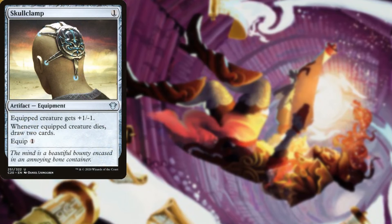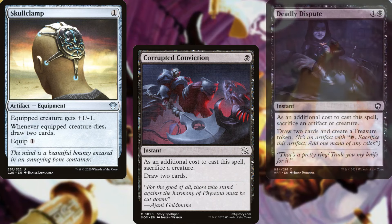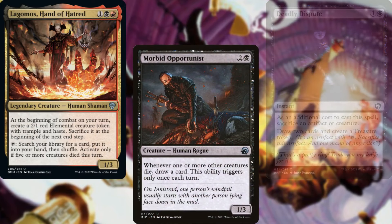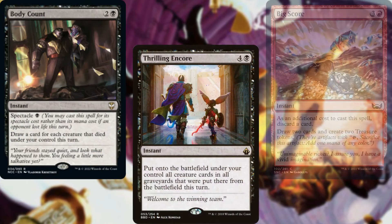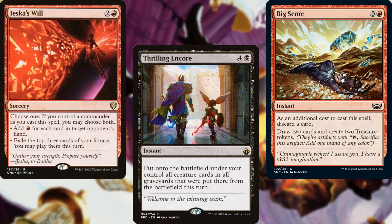Skullclamp, Corrupted Conviction, Deadly Dispute, Lolth Hand of Hatred, Morbid Opportunist, Storm-Kiln Artist, Body Count, Thrilling Encore, Big Score, and Jeska's Will help us to dig through our deck and keep our hands full.